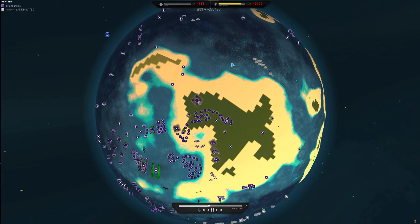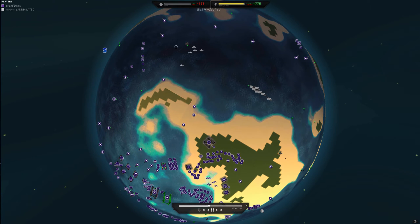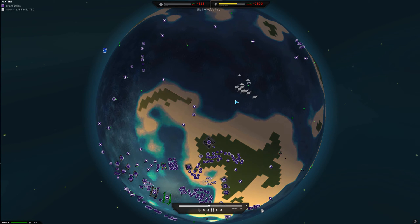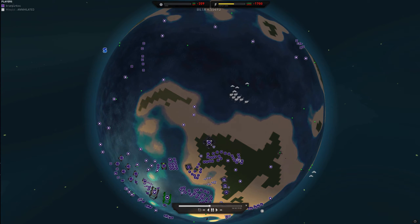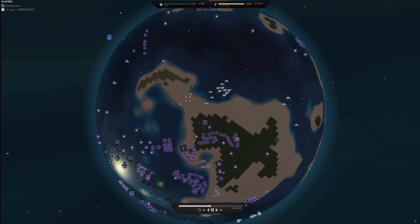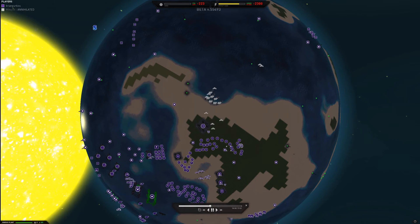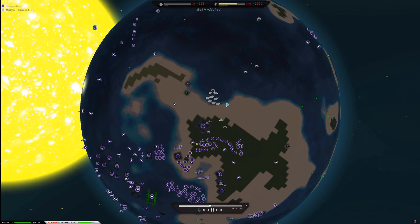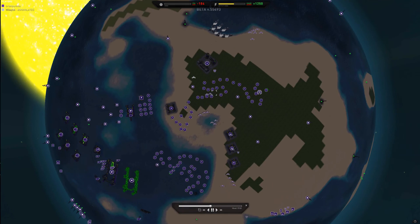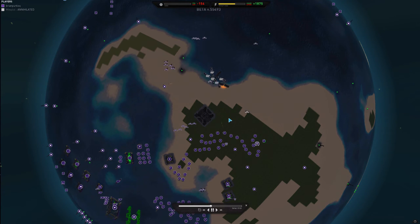I then creep forward with the stingrays and cause a lot of damage with them. Here we see blue bottles continuing to come forward and cause a bunch of damage. Very nice use of bombers and scouts from Mikey, taking out some of my back metal spots. About here I finally figure out that I'm being flanked and I'm in trouble. So first I bring in a bunch of fighters to clear out the bombers and opposing fighters.